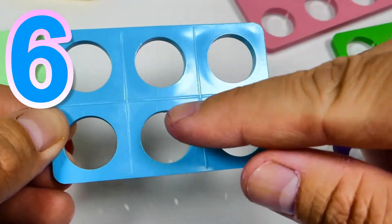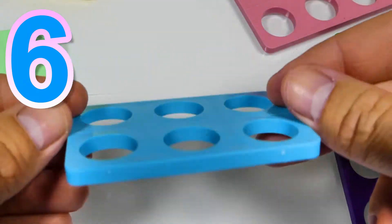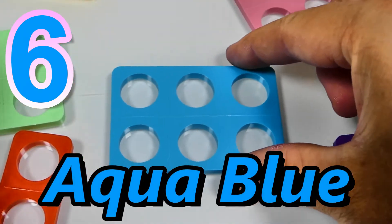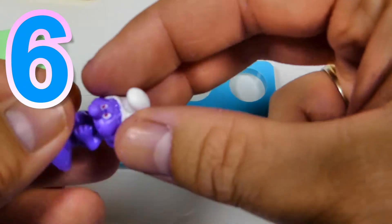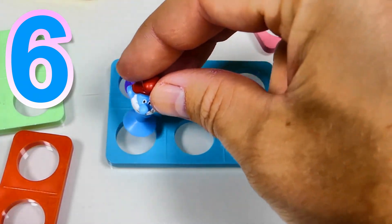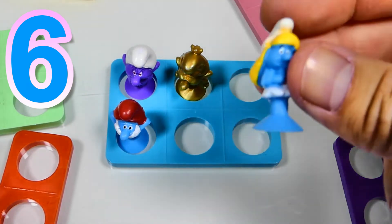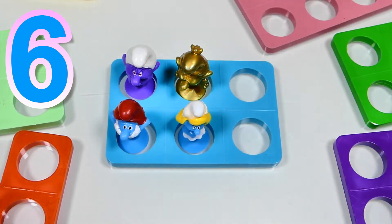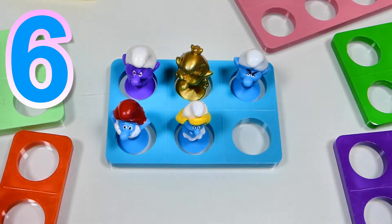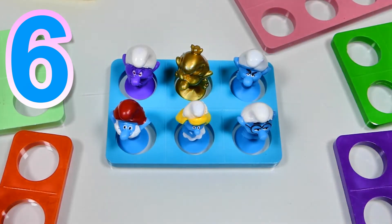And this Numicon block represents number 6, because it's got 6 holes. 1, 2, 3, 4, 5, 6. 6 holes. And it's aqua blue. Let's count the smurfs: 1, 2, 3, 4, 5, and 6. 6 smurfs, number 6.